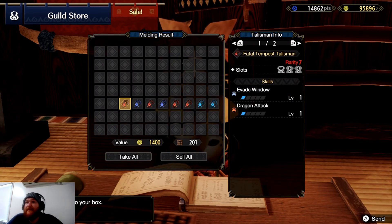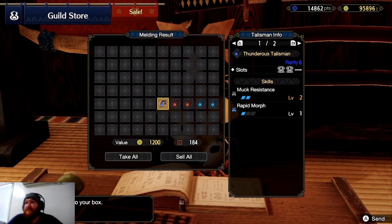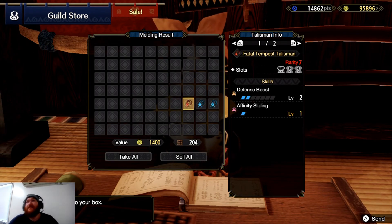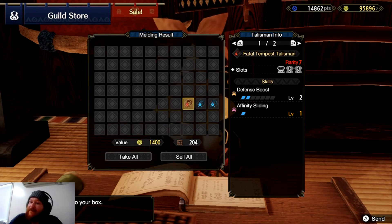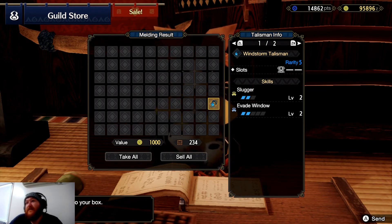I like the decorations on this one, but I feel like it could have better skills — defense first though, you know, if you want to make a tank build that can help. Agitator and slugger at level two. See, if that had a level two slot I could use that in my hammer build — I'll leave that link up there.